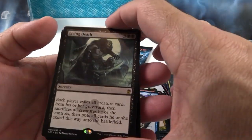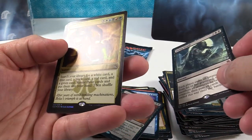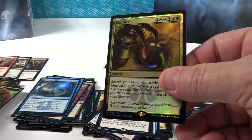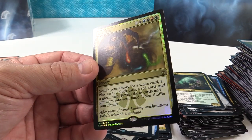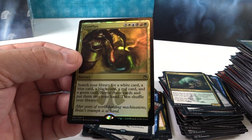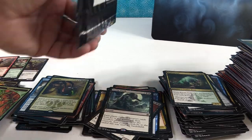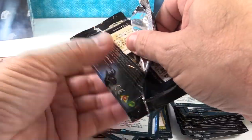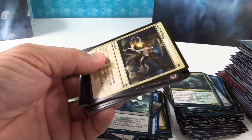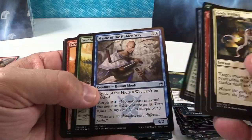Living Death — that's a good rare, it's back from Tempest. Conflux — hey, that's another foil rare. We got an Insect token. This is like a super convoluted card right here, but it's cool. If you could actually pull it off, it's like a tutor times five — you get a white card, blue card, black card, red card, and green card. The fact of the matter is it costs eight mana, one of each color plus three, so I just don't ever see it happening in a game other than maybe some kind of crazy Commander game — like casual EDH. Obviously it's not going to work in a competitive game, it's going to be too slow, but it's a cool card.